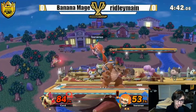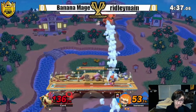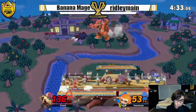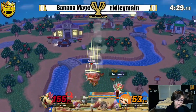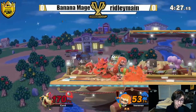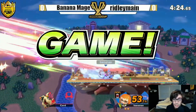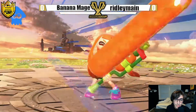But Ridley Main got another frame-six up-B out of shield. There's another splat bomb, really excited with that loud splat, and there's the bury. That held up smash — Bowser's the heaviest character in the game though, not dead at 136. Any other character I'm sure that would have killed. Almost got the up throw into up air, but there's the grounder and that's going to be game one — Banana Mage taking it over Ridley Main.